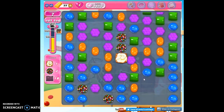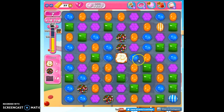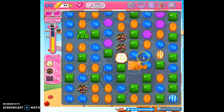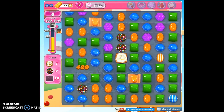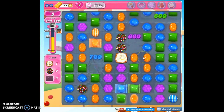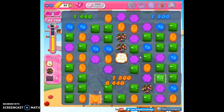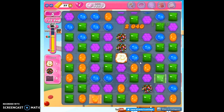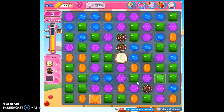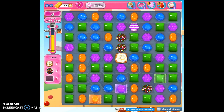We'll still need 10 more wrapped candies, but we only need one more popcorn. Making another color bomb is probably not terribly useful — taking out a color is more useful because it will concentrate and help us to make those candies we need. I need five more wrapped; I have two on the board. I'm going to make another and take out all orange.